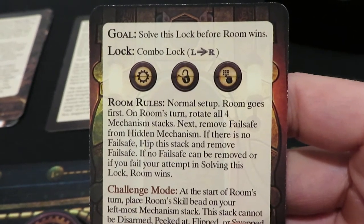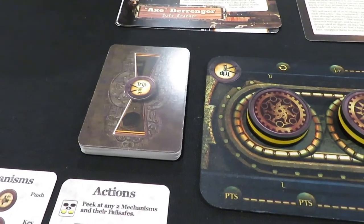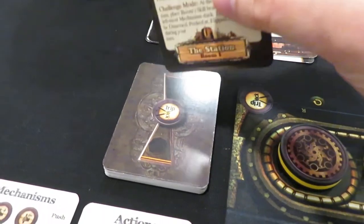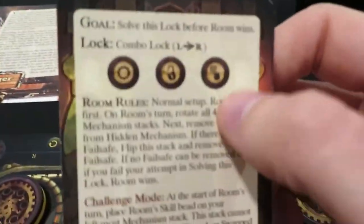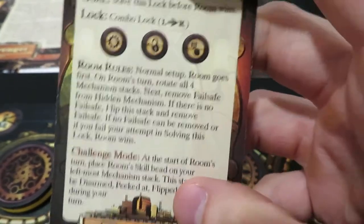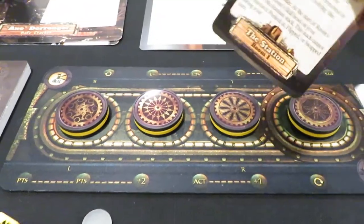So here we go - this is the objective. The objective for room one: solve this lock before the room wins. This one does not require anything to be gathered from the card deck that involves points. In room one you don't even need that deck because you are not gathering any points before you go for the major lock. The major lock is right here on the card and all it says is: goal - solve this lock before the room wins. So we just have to get this combo lock done. This means we need to get this series of three symbols in a row from left to right, reveal them, and they have to be correct and in order, which makes it nice and tough.